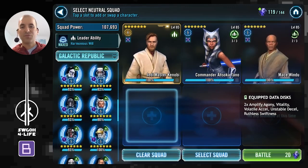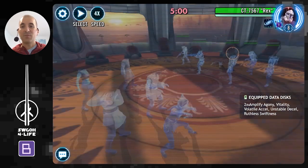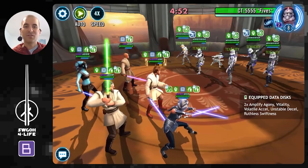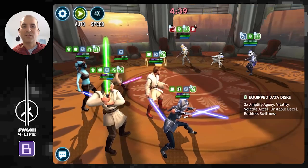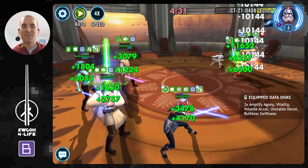The same goes for Jedi Master Kenobi — he will be stopping bonus turn meter gain from the enemies, so you don't need to worry too much about it. You can just auto-play this one, target Fives, hit auto, and this will pretty much be over quite quickly. These clones can't really do much if they're not gaining bonus turn meter.